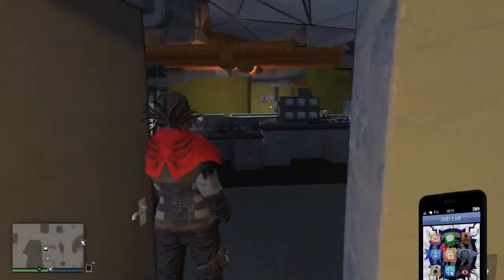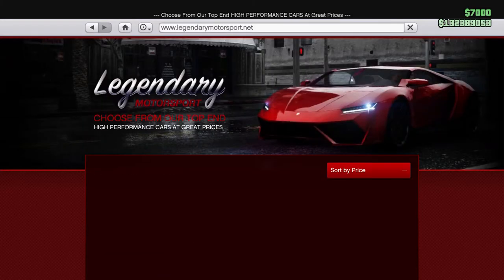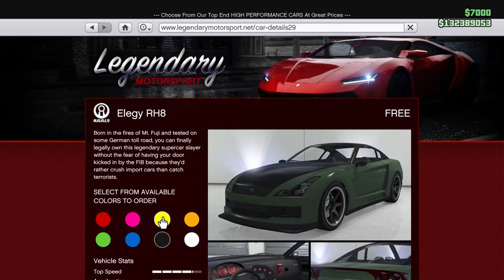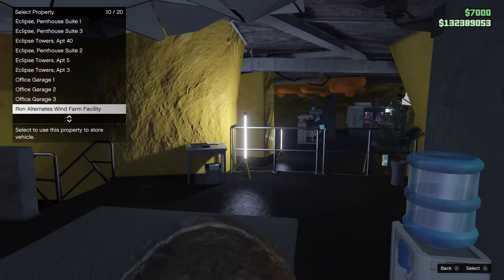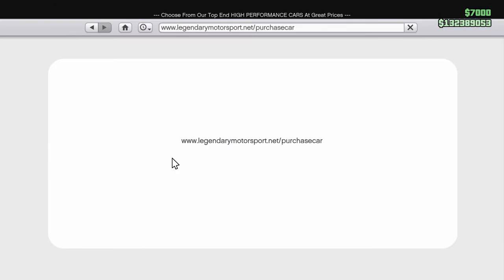Now that we're in our session, I'm going to pull up the internet, go to Legendary Motorsport, sort by price, and the LLGs right here that are free — we're going to order a bunch of these. Whatever color, it doesn't matter; you order them and you're going to have them sent to your facility. My facility is already full, I've got two LLGs in there, so that's done for me.